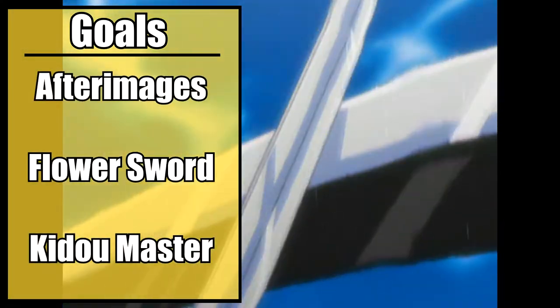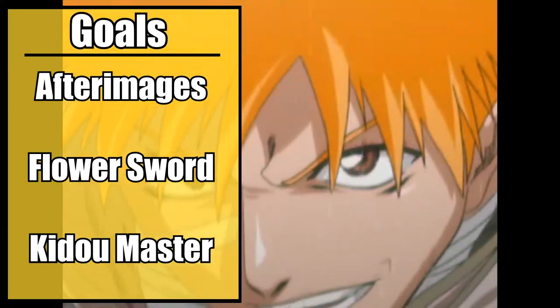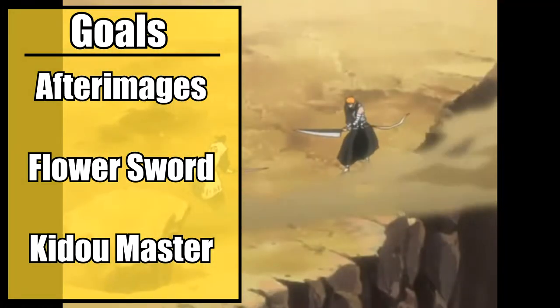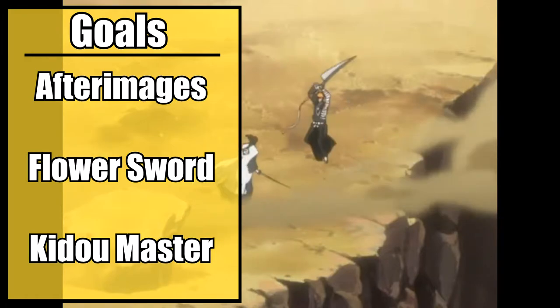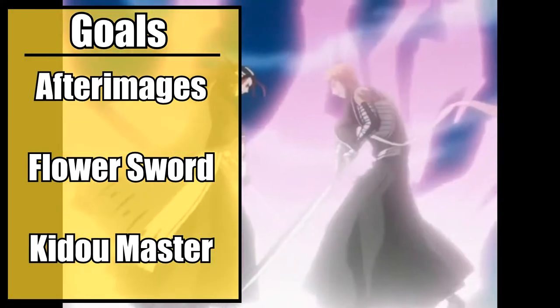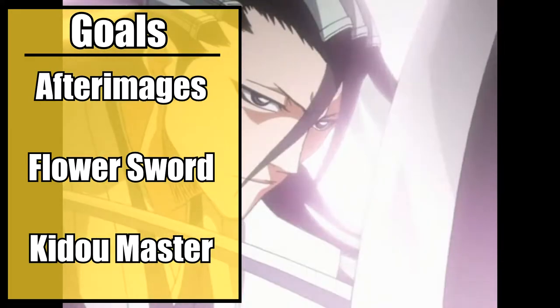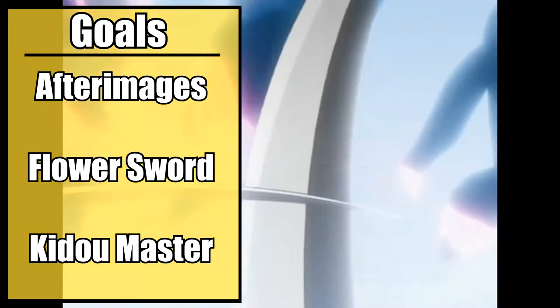First, afterimages. Byakuya is one of the fastest characters in the series, and has better mastery over flash step than even other masters. So, we need afterimages so believable they could be considered flash clones. Next, we need a sapient sword bound to Byakuya's soul that grants him a variety of powers, including a tornado of blades and dozens of floating swords. Finally,